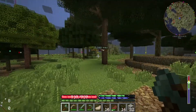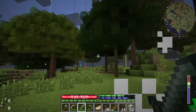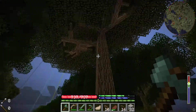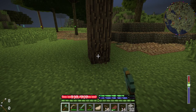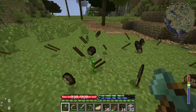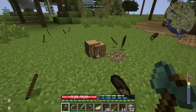I'm chopping down one of these really big trees. We got four experience points — not bad. This looks like an oak tree. Look how thick that log is — that's a big tree. Yeah, that's definitely oak. I need to plant more oak because I love oak.